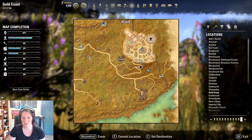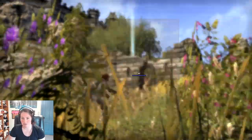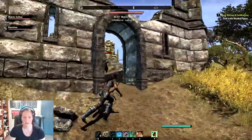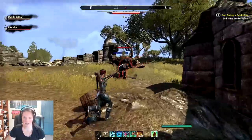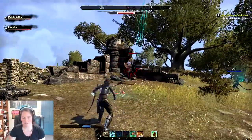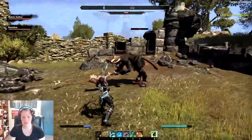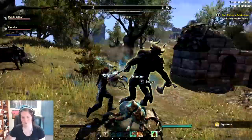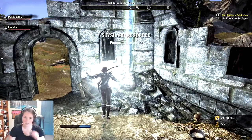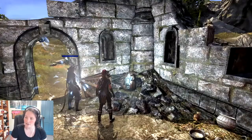But over here, just under Kvatch, to the south of Erstwhile Sanctuary, we have a sky shard here. That's the one we're looking for. There is a Minotaur that you will have to kill inside here. We actually just ended up killing one — so there were two guarding the area. And it was indeed the Eastern Watchtower.